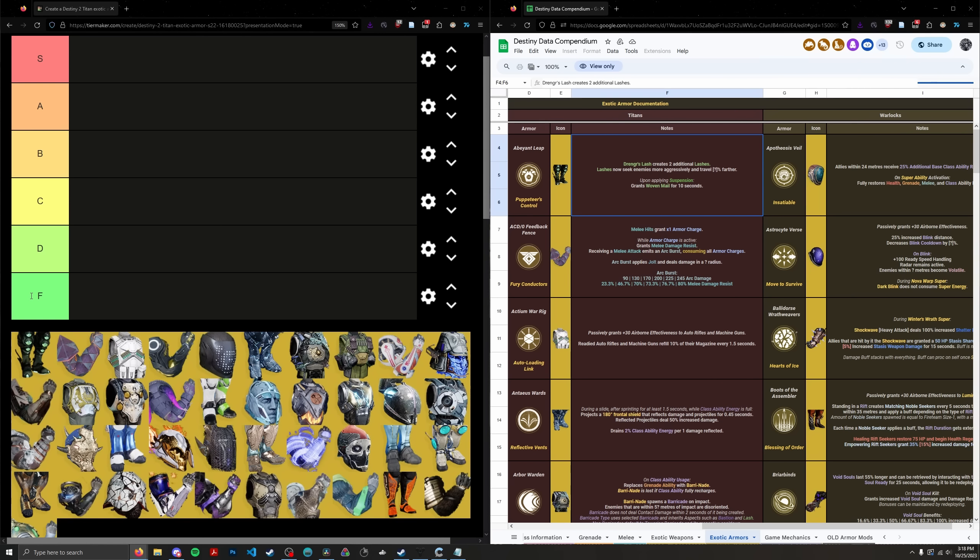There's also a ranking system like usual. I'll mention the rank of each exotic as I go down the list. If you're interested in the tight details, you can look at the tier list and ranking spreadsheet in the description. Without further ado, let's start with Titan exotics in alphabetical order, starting with Abeyant Leap.